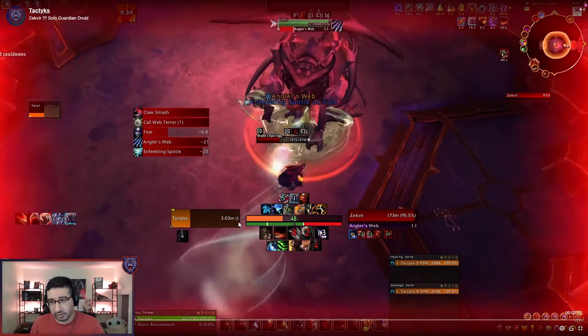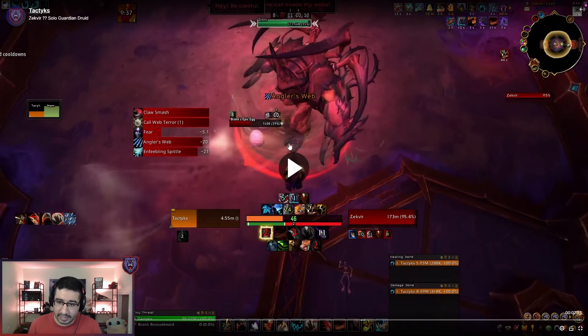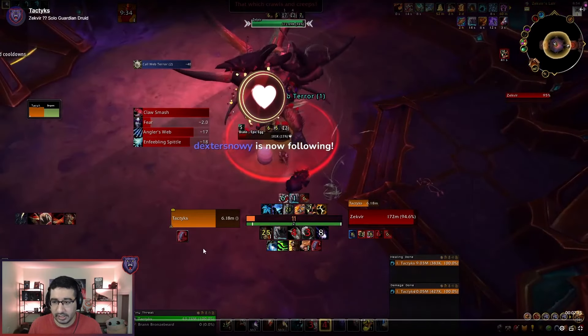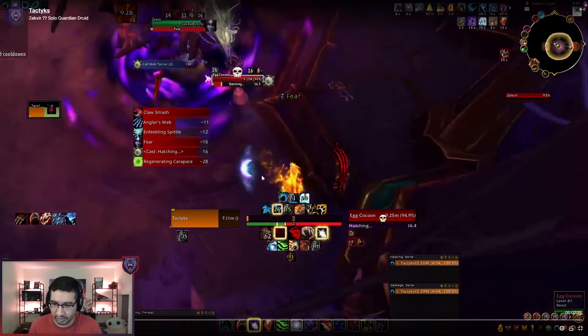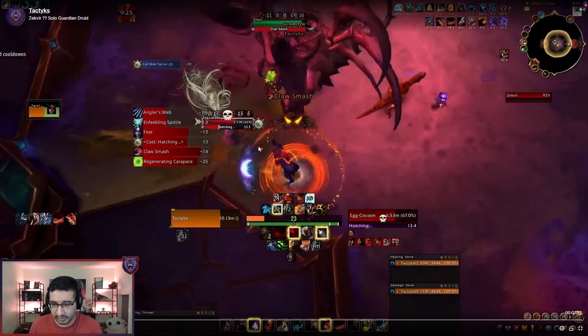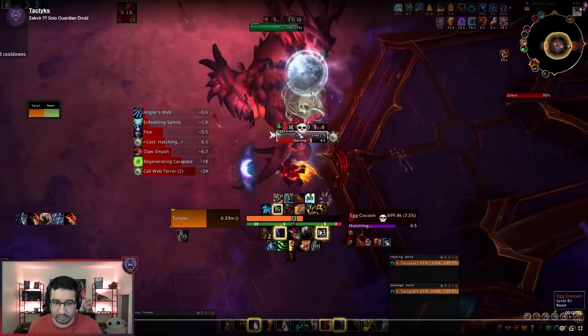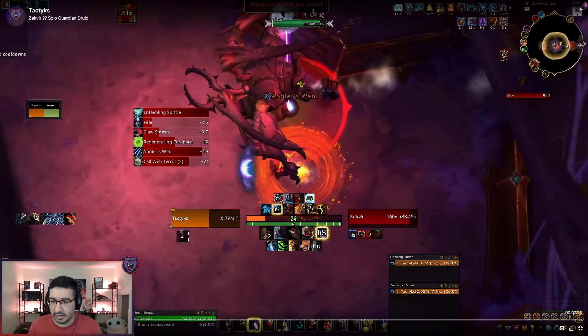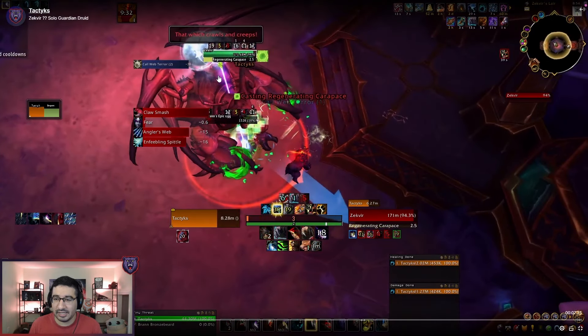Angler's Web is another frontal attack, but this one always targets the player. It's a smaller frontal and if it hits you it pulls you in and deals pretty heavy damage, so make sure you are sidestepping that one. Then there's Call Web Terror — this just spawns an add. It shows a little web and spawns a cocoon that spends 20 seconds hatching. If you don't kill it in time, it spawns an add that does an interruptible cast on you, stunning you for five seconds and dealing heavy damage. So make sure you swap to it. And there's one more — Regenerating Carapace — which is just a self-heal on the boss. Save your kick for that every single time.